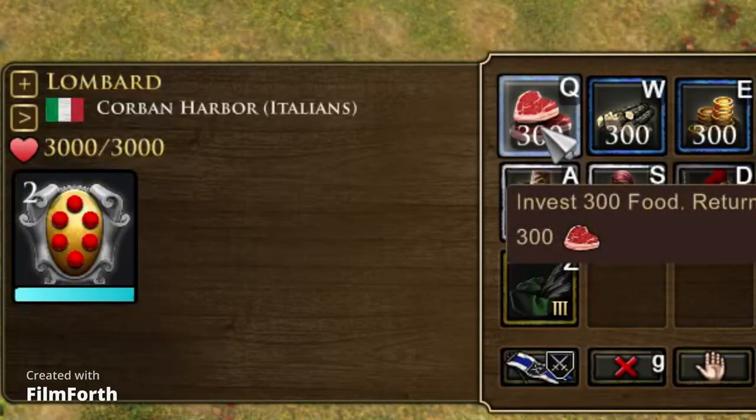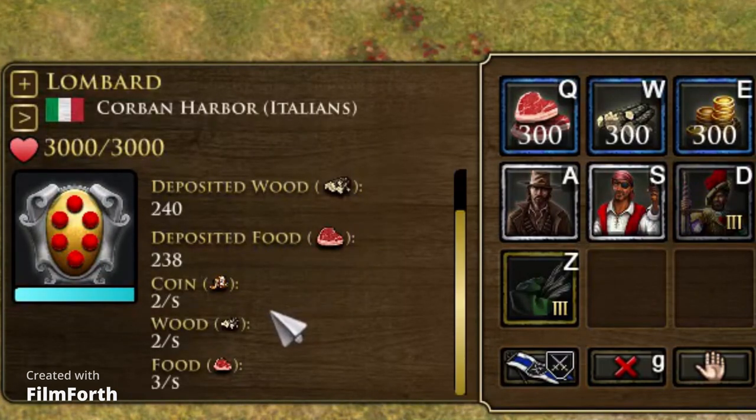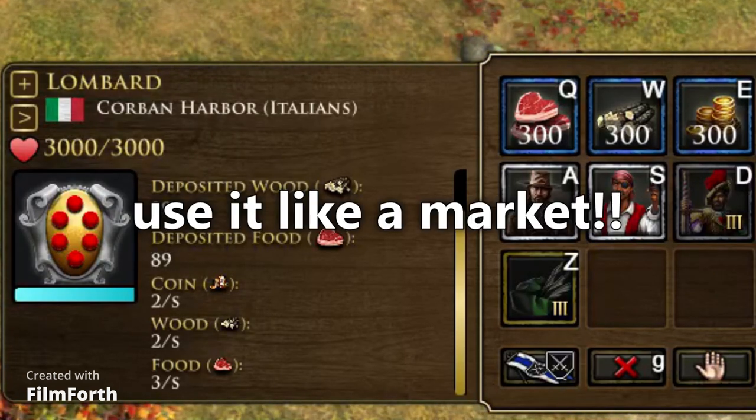Additionally, you can also invest multiple types of resources at the same time. Investing 300 food and 300 wood gives you 1.5 food, 1 wood, and 2 coin per second in grand total. And investing all three resources would give you 3 food, 2 wood, and 2 coin per second. However, there really isn't much merit to doing this, as the total reward from spending 300 food, 300 wood, and 300 coin turns out to be 450 food, 300 wood, and 300 coin — meaning you just made 900 resources temporarily unusable in exchange for only 150 food. The best way to use Lombards seems to be to take a resource you have a surplus of and exchange it for other resources, similar to a market, but much more efficient and without getting worse over time.